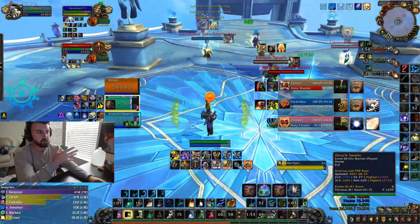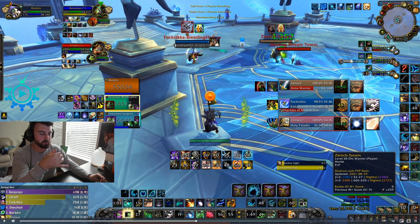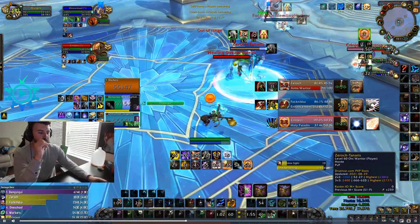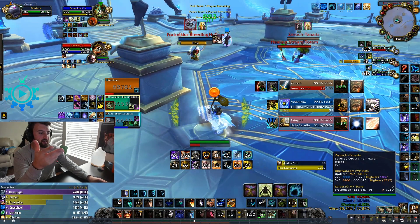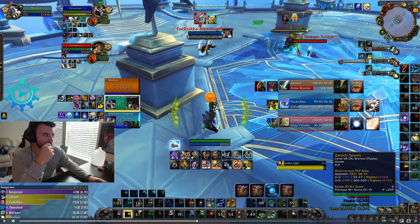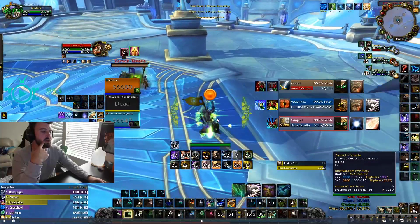I start hotting him up. I gotta watch for these hexes — I know not to dispel the hex. In threes with double shackles you have to be very careful with dispelling. If a target looks in trouble and that's an obvious forced dispel — people do this with poly too, like mage-rogue setups. Did I use my Soul of the Forest? I didn't. I had Nature's Swiftness here. I pressed lifebloom — I still had my soul. This would have been a perfect NS cast and I completely misplayed that.